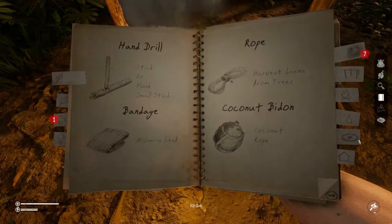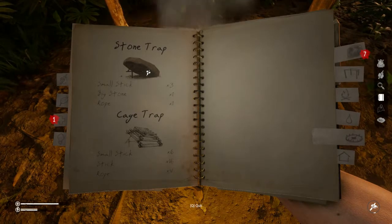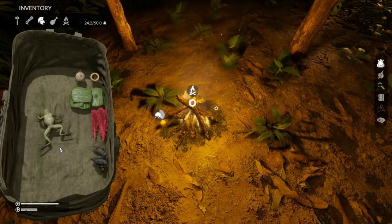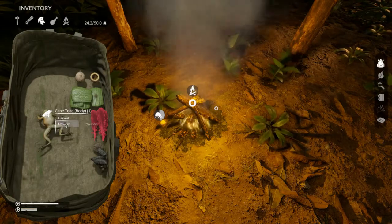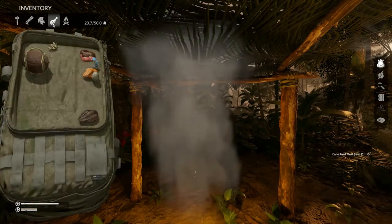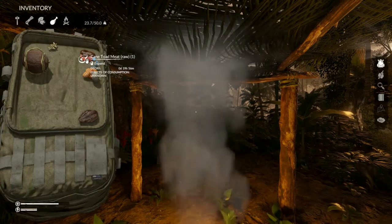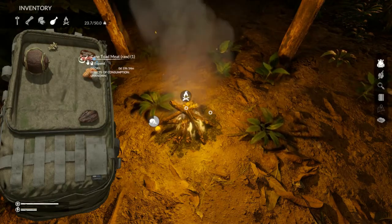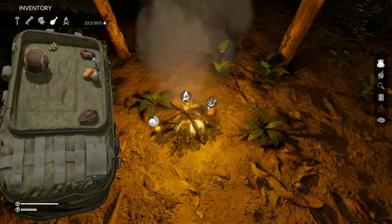Let's take a look in the notebook under stone traps. You need a big stone, a rope, and three small sticks. Once you've caught or trapped one of these, it'll be in your inventory, and you'll want to harvest it — essentially skin it — and then the meat goes into a separate space in your backpack. Then look down, open it, and grab the raw meat. You can see I've got some dried ones here. Just drag the raw over and snap it into place.